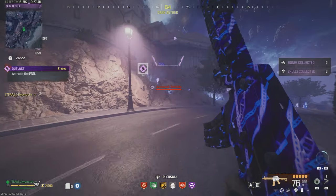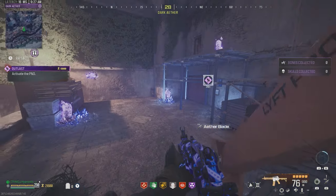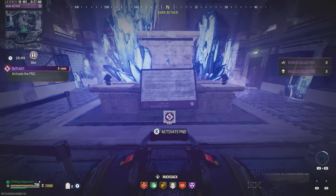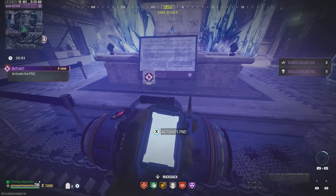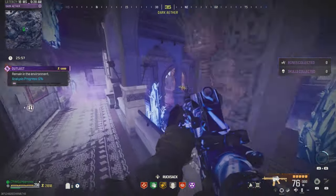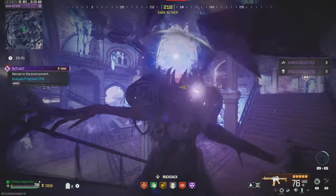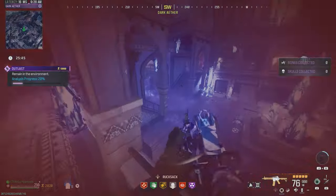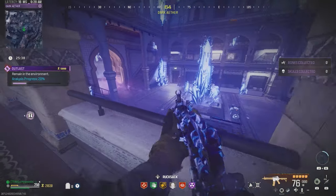Once you pick that up, it's going to ping the PND device. Run into this corner, get up this zip, make your way through the wooden doors, and take a left into this room — there's the PND device, just get it activated. All you do for this contract is stay in this room. If you have extra Kazimirs, use those — they'll help with clearing zombies. You'll have an insane amount of zombies, especially in the Elder Dark Aether. I'll see you guys once the contract's done.